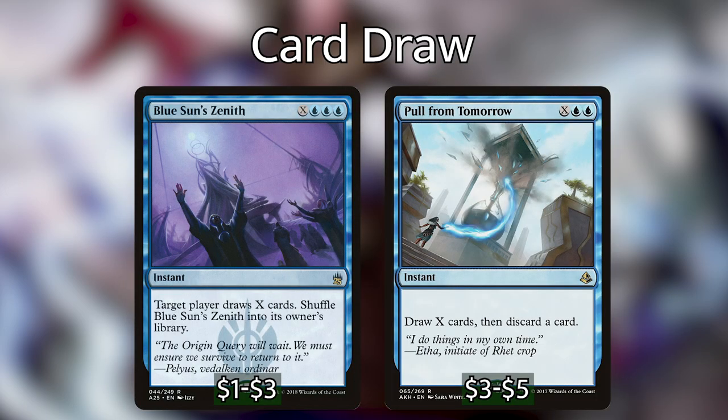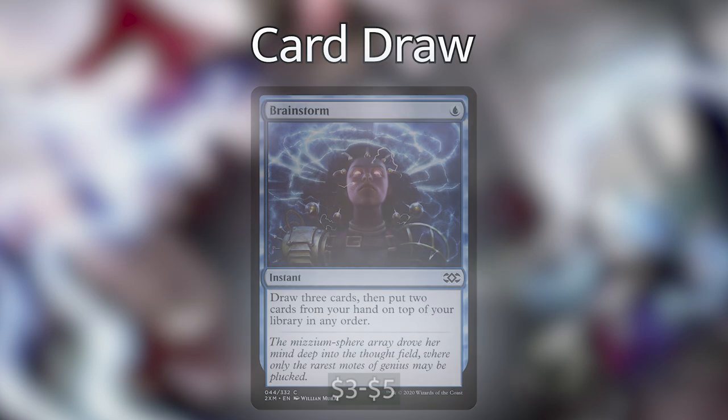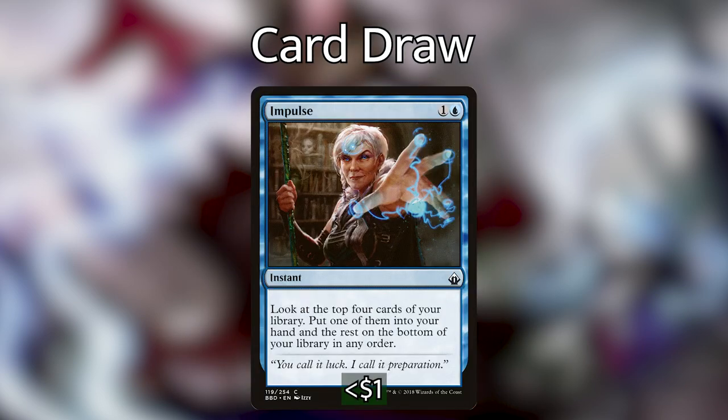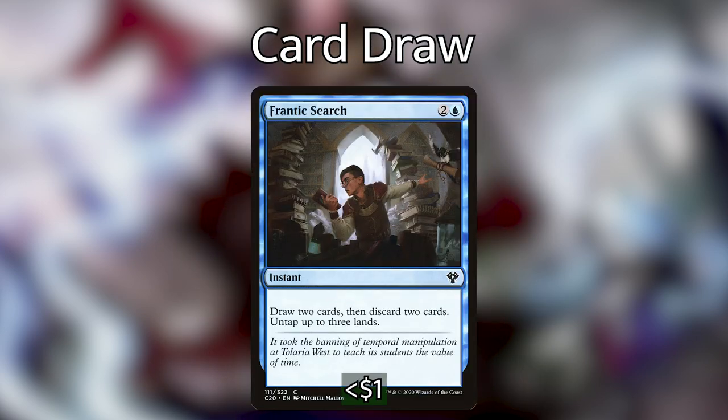We've got Blue Sun's Zenith and Pull From Tomorrow — each at instant speed, we draw X cards. Pull From Tomorrow makes us discard a card but costs 1 less mana than Blue Sun's Zenith, totally worth it. Brainstorm lets us draw 3 cards and put 2 back on top. Impulse lets us look at the top 4 cards and put 1 into our hand, the rest on the bottom. Frantic Search lets us draw 2 cards, discard 2, and untap 3 lands — super useful. We can draw cards, hopefully draw an answer, and then untap our lands to cast that answer.